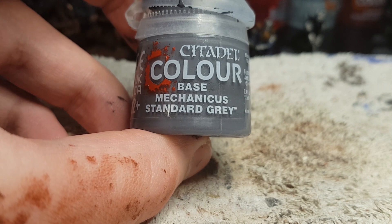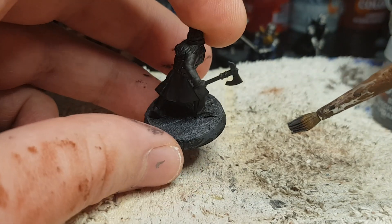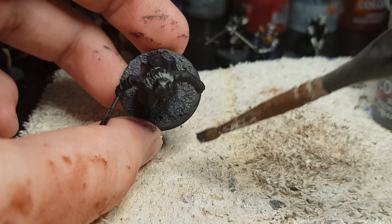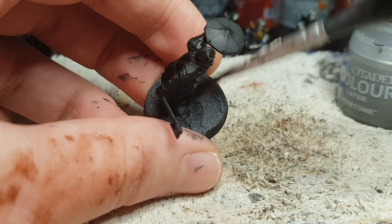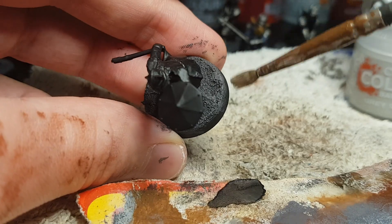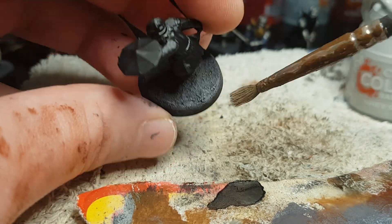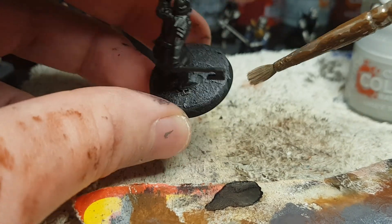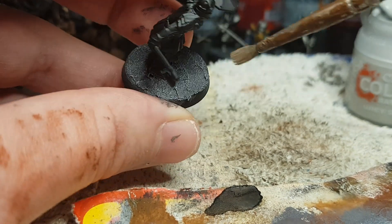Next up is a pretty heavy drybrush of Mechanicus Standard Gray — I apply quite a bit of force on the brush just to make sure it has nice covering. After which I do a lighter drybrush of Dawnstone, so you can really see the layers of gray slowly build up. And finally a very, very light drybrush of Grey Seer applied mostly towards the edges of the base, barely touching it with the bristles, to make it look a little more realistic.